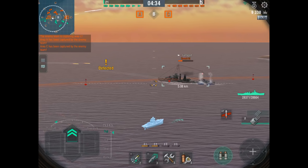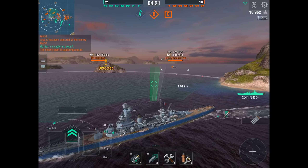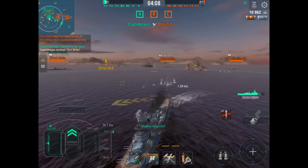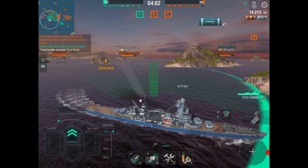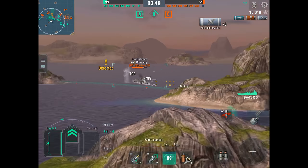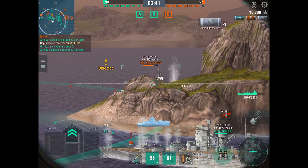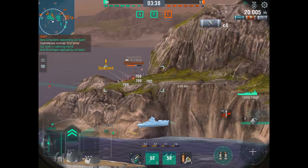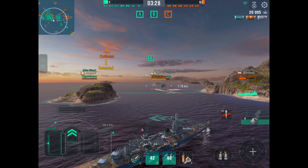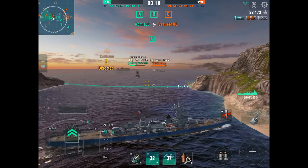As far as hit points go, the Algerie is about average with a little over 28,000 — about right in the middle of all the tier 7 cruisers. Citadel protection: the Algerie is about average at 10% citadel protection. Fire and flooding resistance: the Algerie is about average again with 10% resistance. Damage reduction: again the Algerie is about average with 9%.